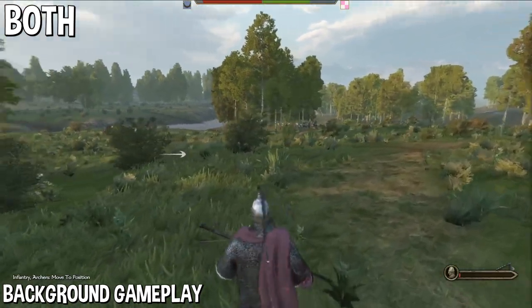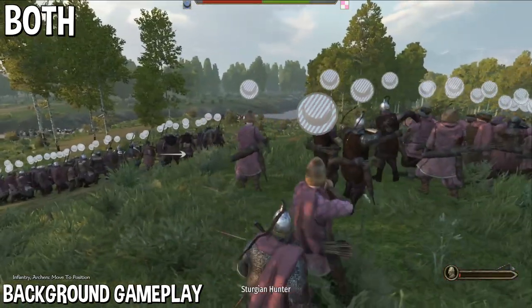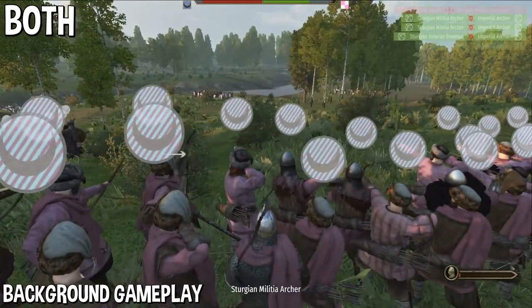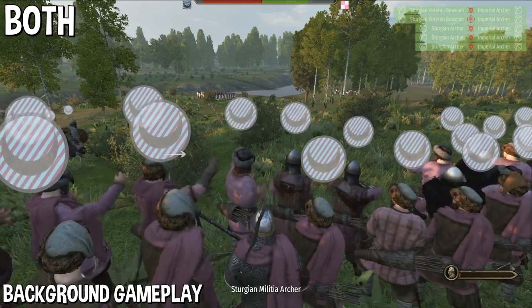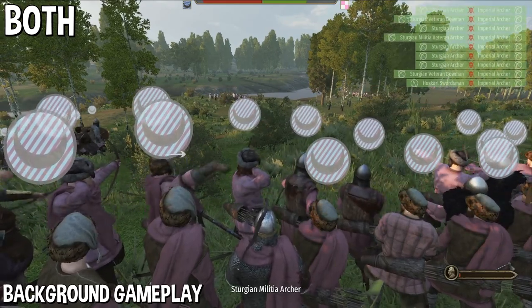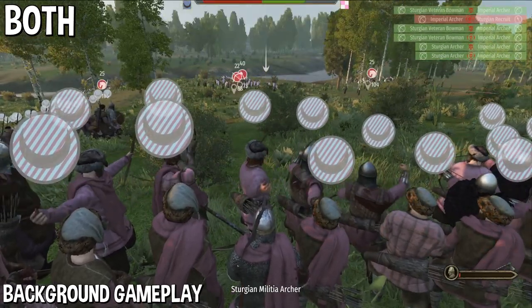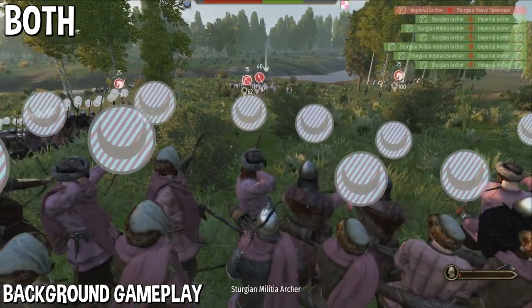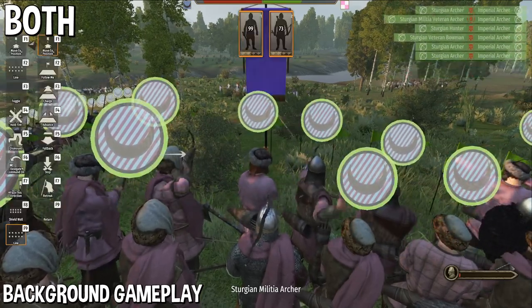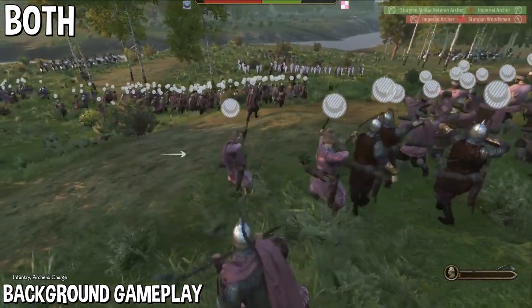Next, attacks now take into account the relative movement speed between the attacker and the target when deciding if an attack will bounce or not. Some good physics changes, good to see. Next, a system that approximates local superiority has now been implemented. This helps AI agents to distinguish a nearby lone enemy that they can kill from a group of enemies — they can choose to fight or move forward to their assigned tactical position in hopes of better odds. Pretty much better AI; they'll choose their fights better. A minor random element was also introduced that slightly influences decision scores.